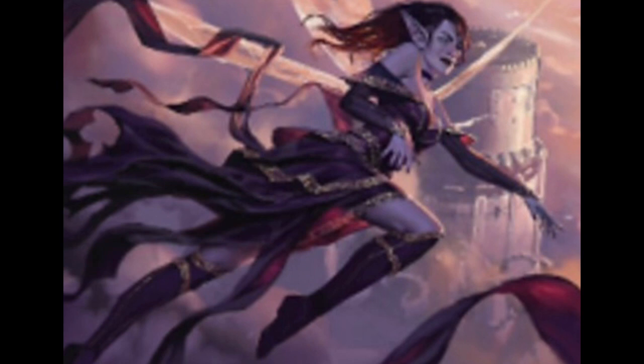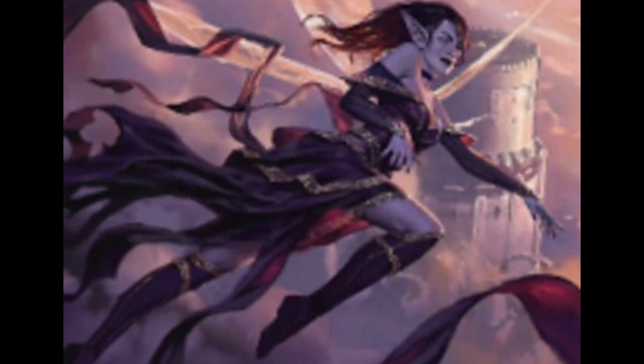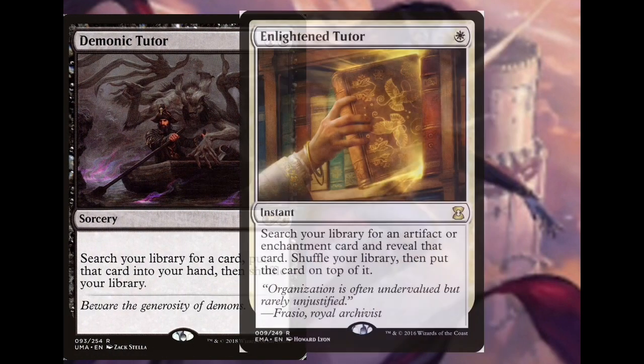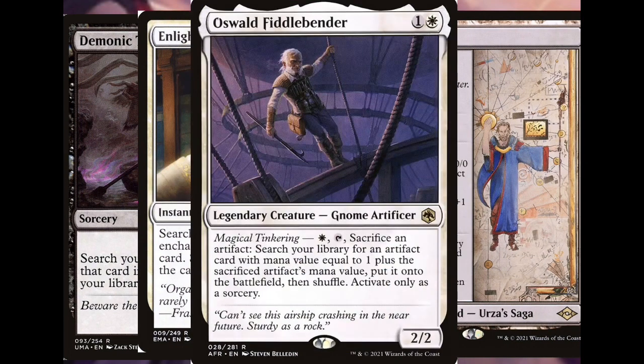Now to get to all these great cards, we need some tutors. Demonic Tutor, Enlightened Tutor, Mystical Tutor, Urza's Saga, and my favorite, Oswald Fiddlebender.